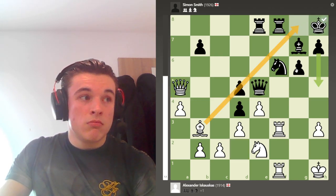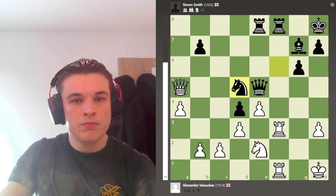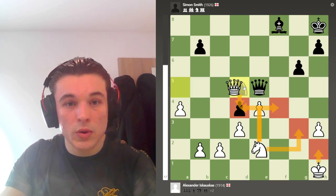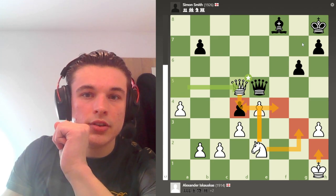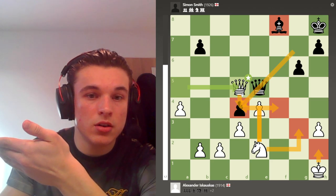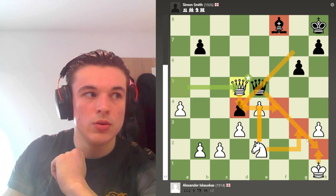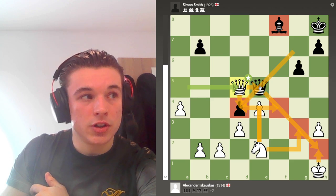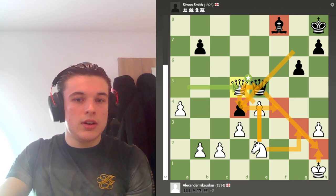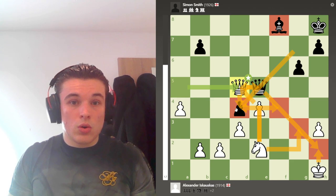My opponent plays King H8 getting out of the pin, so I take the pawn. My opponent can't really take because once the F file opens up I can trade all the rooks, then play Queen takes D5, and this bishop has been taken off the defense of the D5 pawn meaning I simply have a double attack on the E5 pawn with my queen and knight. I'm offering a queen trade my opponent can't accept because I'm two pawns up. If he takes I've got a passed D pawn and a double attack on the D4 pawn — either he trades queens or I win a third pawn.